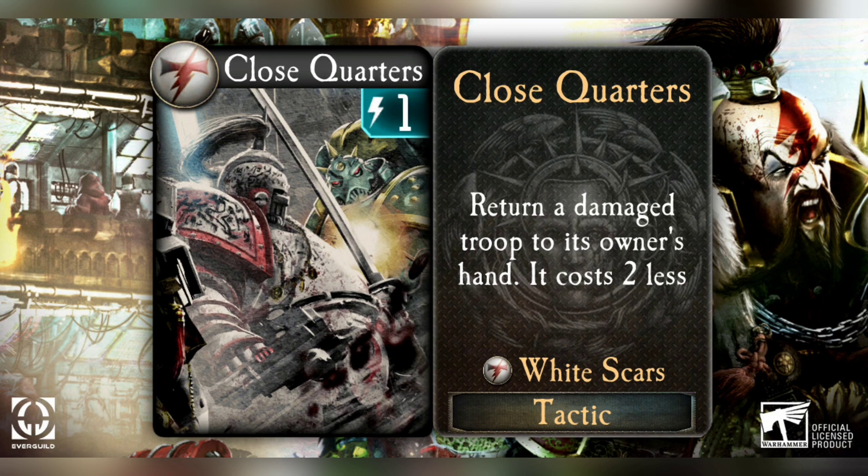You're bringing it back - it's not gone yet - and you've got the reduced cost to bring it back out, potentially in the same turn if used as a late game option. This has got some interesting potential depending on the troops we see used in the White Scars. Looking forward to seeing how this gets played. Very nice common, good job.